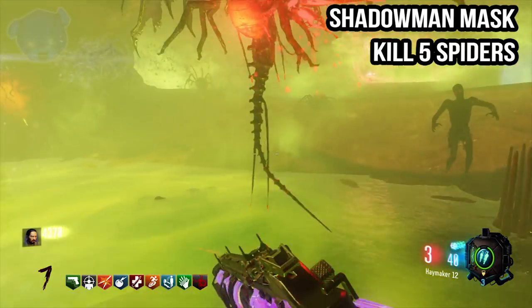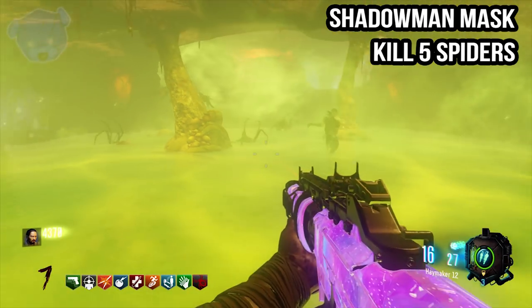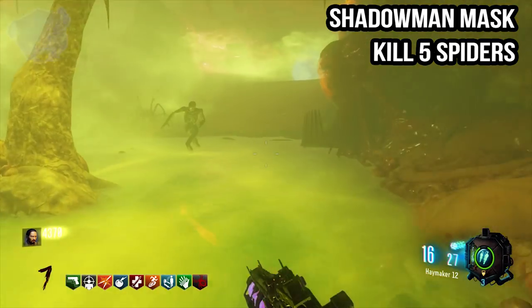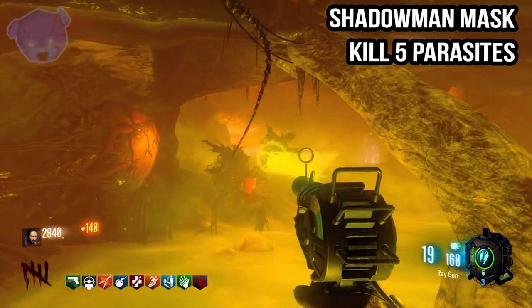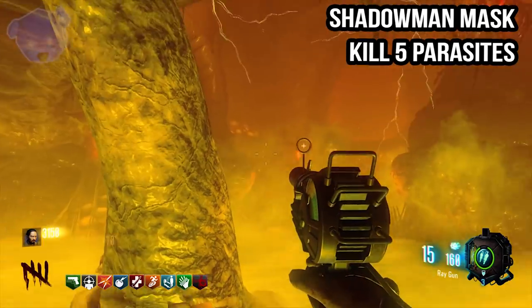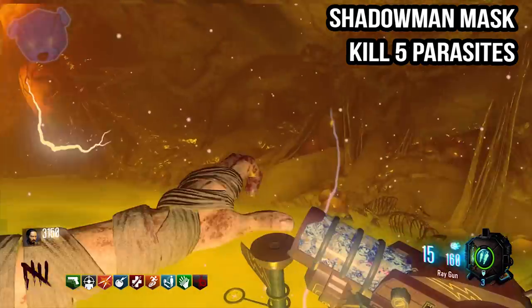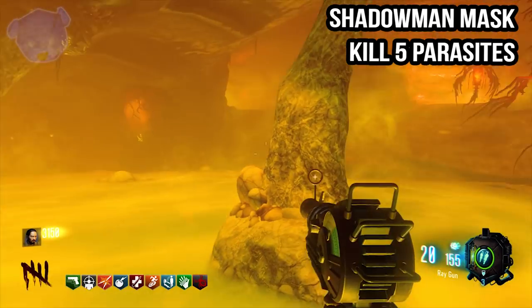Spiders will spawn in more frequently than any other type you're going to need, so spiders should be easy enough. The third sequence is Parasites, which is another very common zombie type you'll find inside the stomach. So zombie kills, zombie spiders, and zombie parasites — those three should be easy enough to get right out of the way on really early rounds.